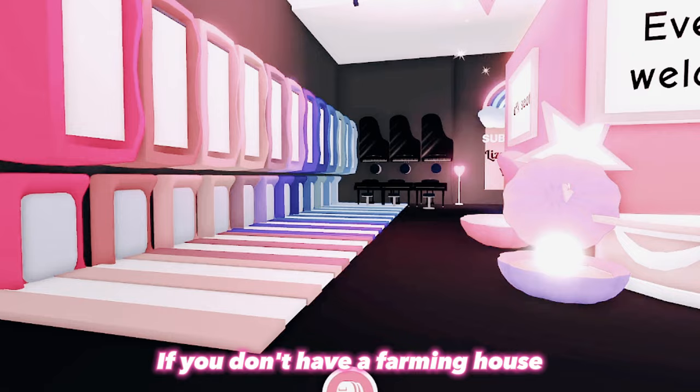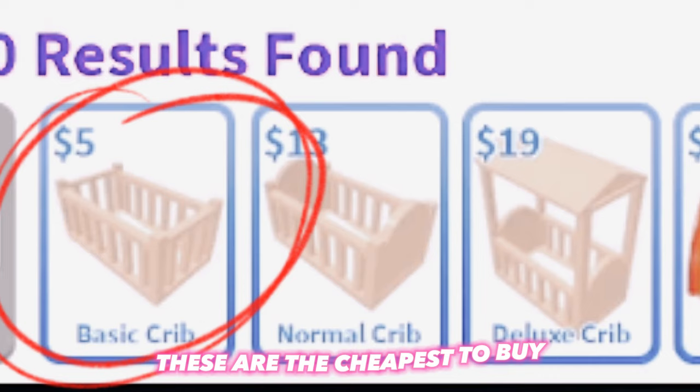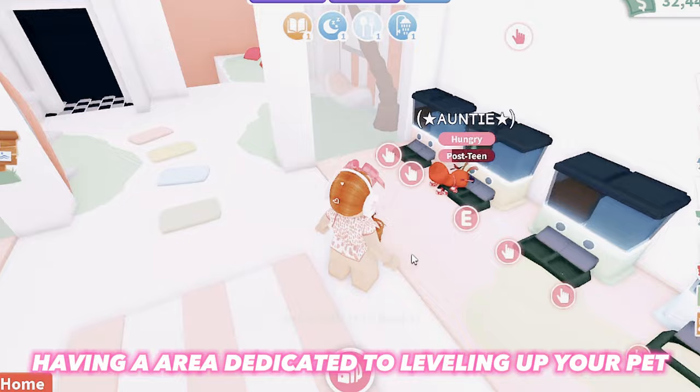If you don't have a farming house or a farming area in your house already, I highly recommend building one. It does not have to be anything fancy. All you need is pet beds, showers, and a food and water bowl — these are the cheapest to buy. Having an area dedicated to leveling up your pet makes it so much easier when you have everything you need all in one space.